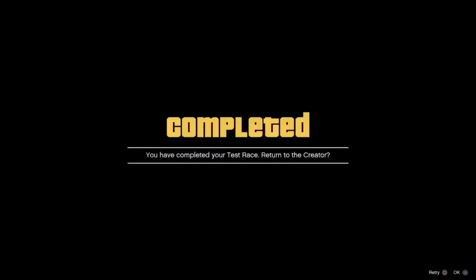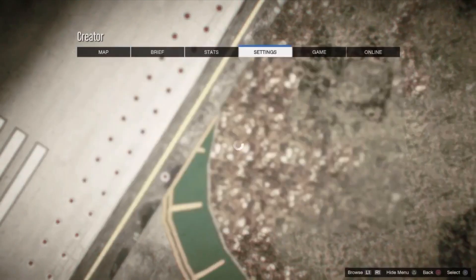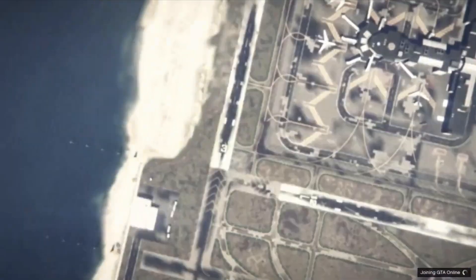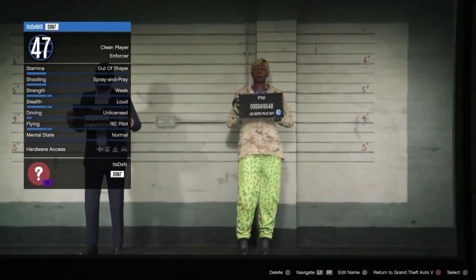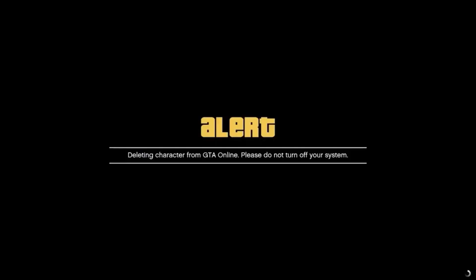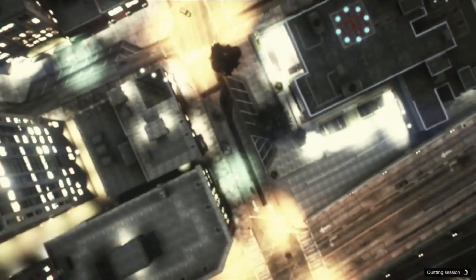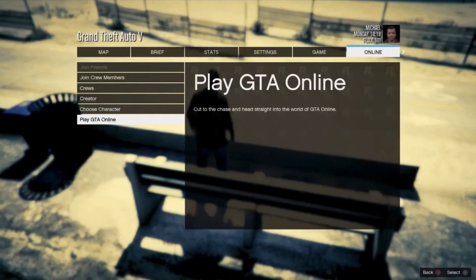Once you've finished you want to go ahead and accept the alert. Then open up the GTA menu, go over to online and swap character. Go ahead and delete the female character you've previously made. Then go ahead and return to Grand Theft Auto 5. Once you've loaded into story mode, go into the online menu and open up an invite only session.